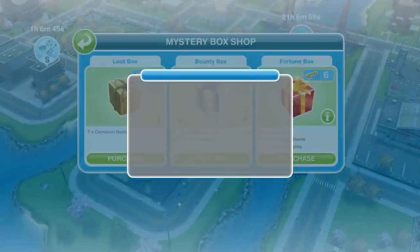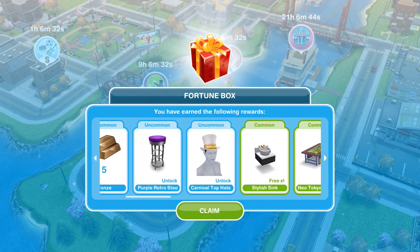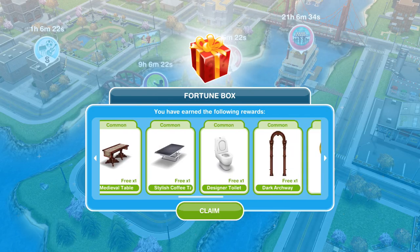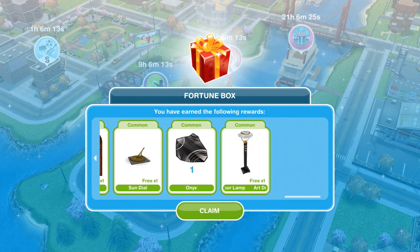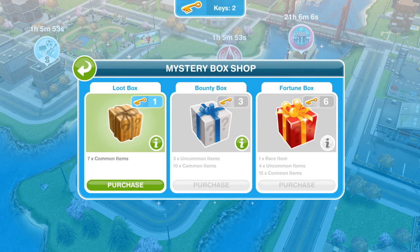Let's purchase a fortune box — yes, we're sure. We got a chick onesie, which is cute enough. We unlocked the Latin bench top, a purple retro stool — glad we got that — and carnival top hats. We're not getting great stuff here. And in our common items... that is what is inside the three boxes.